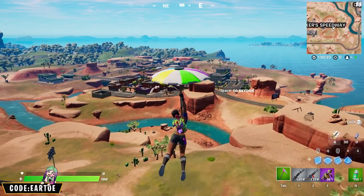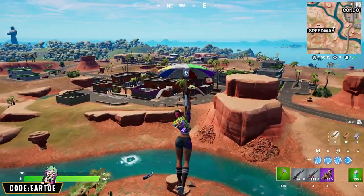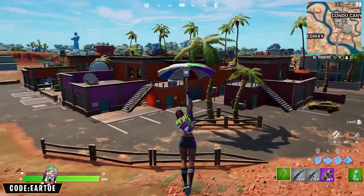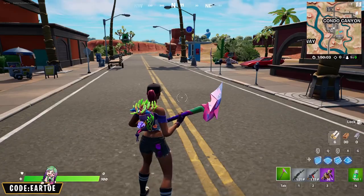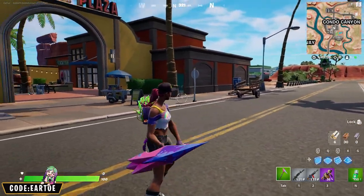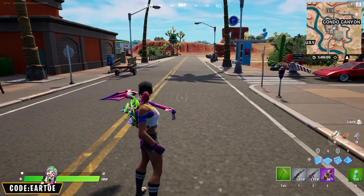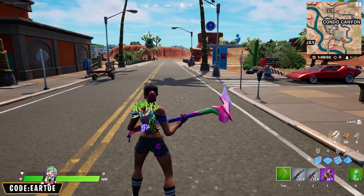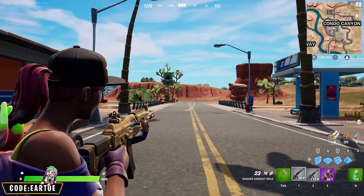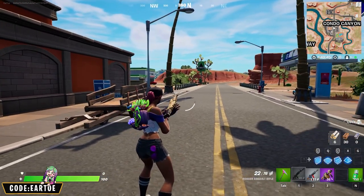The umbrella has a lot of colors and a strong beach theme to work with. The Anatomy back bling has a really nice color scheme that matches Beach Bomber's shirt, and for the pickaxe we have Splatarella's pickaxe, mostly for the color scheme. The wrap is purely for the theme — Life's a Beach features sand and seashells, which is really great for what we're trying to do.